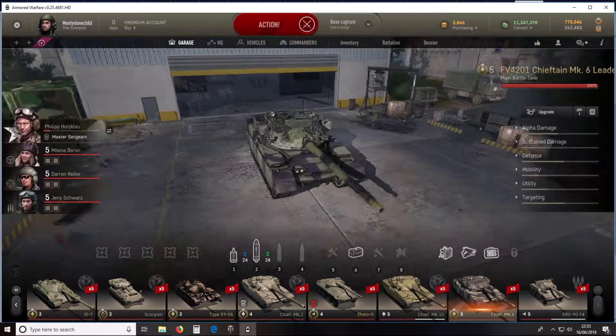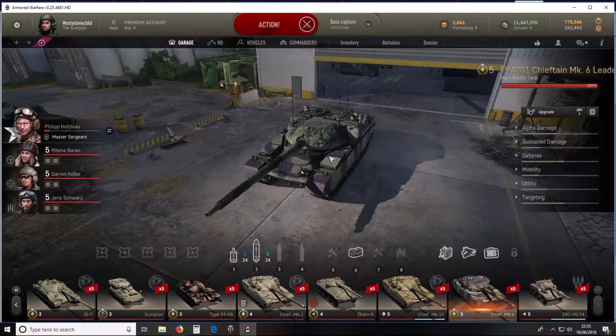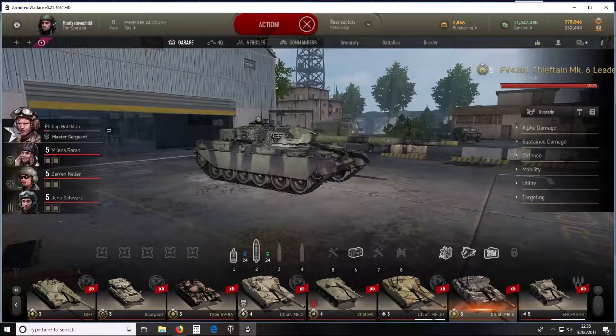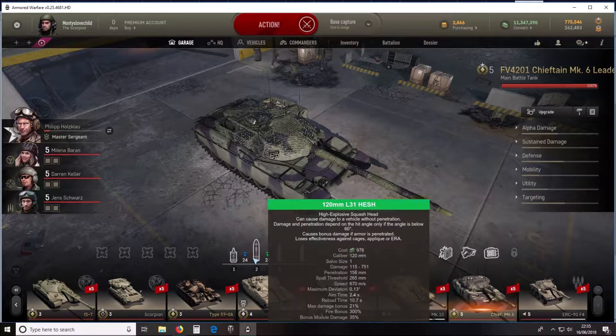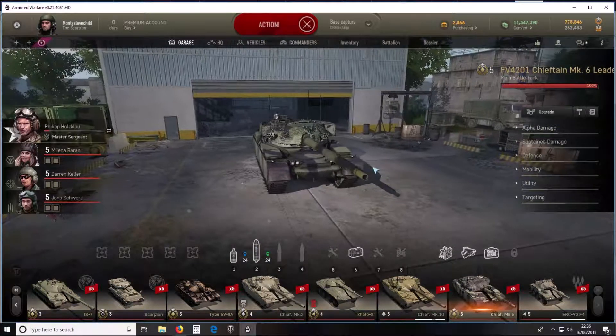It is essentially a World of Tanks clone — it works in almost exactly the same way. Your tank is a hitbox. You get shot, and when it penetrates it takes damage out of your tank, and when you run out of hit points you're dead. You've got crew members who can be injured and brought back by first aid kits, and crew modules that can be damaged and again brought back by first aid kits.